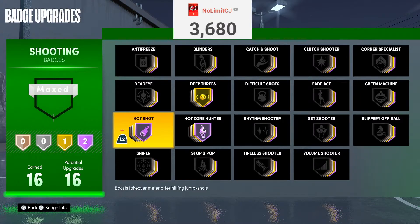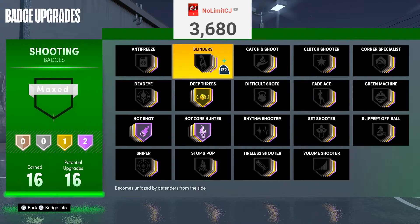Some other badges that will help you still in the A tier: Blinders. Blinders is a very good badge — it's like Dead Eye on steroids. I hit a couple of crazy threes with Blinders when I had my sharp takeover. If you're someone that gets open and shoots, you don't really need Blinders as much. That's why I put it lower after those badges. But Blinders is still a go-to badge — you can run it on max. I only get 16 shooting badges, so I went gold Blinders.